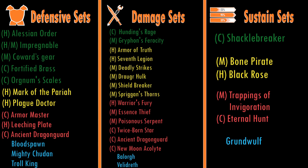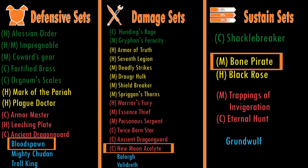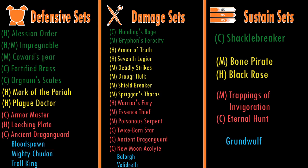The Stamina Dragonknight build on the channel uses this format. He wanted medium armor passives, so he chose sets that gave him medium armor passives or went with a crafted set. He runs Bloodspawn as his defensive set, New Moon Acolyte as his damage set, and Bone Pirate as his sustain set. Bone Pirate is medium, Acolyte can be crafted so you count it as medium, and Bloodspawn is obviously whatever weight you want. This means he has the medium armor passives ticked off, and then to fine-tune the build he uses glyphs and the Mundus Stone to tweak it and make it personal — and he does really really well on it as you saw in the footage.